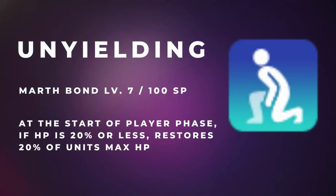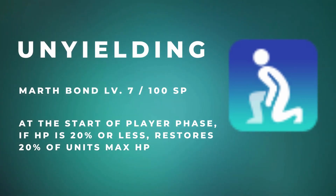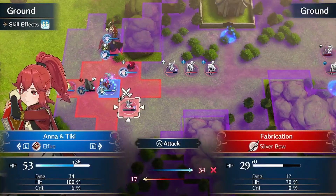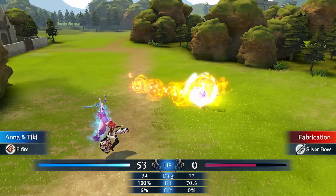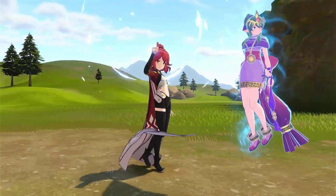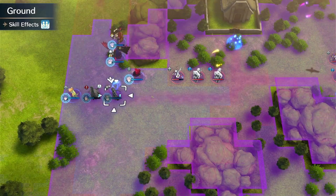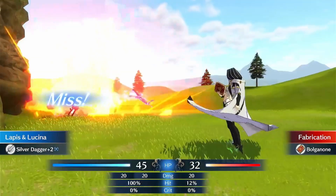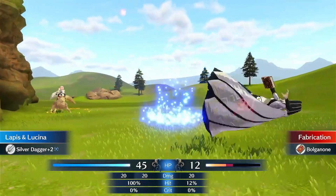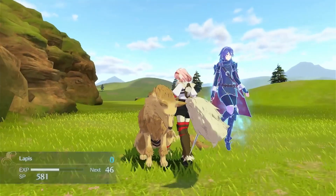Another skill I wish I had inherited sooner is Marth's Unyielding, a 100 SP skill at bond level 7. At the start of player phase, if the unit's HP is 20% or less, it restores 20% of the unit's maximum HP. This skill is amazing for every single unit at only 100 SP and greatly increases survivability. It offers healing when units really need it without wasting a staff charge, and combos very well with Holdout and Wrath.